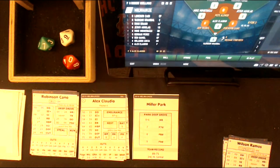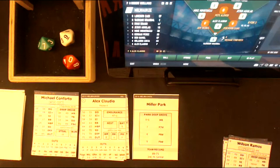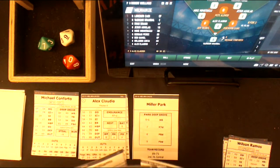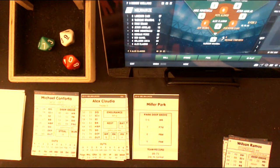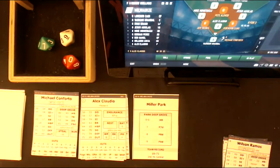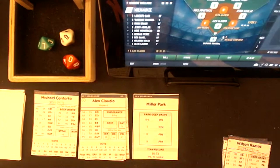Bases are loaded again for another lefty, Michael Conforto. But now Alex Claudio's pitched to too many batters, so we have to go into our bullpen again. I don't think we have any more lefty specialists at our disposal at this point. Let me go one more game to see if there's another lefty. They may not have any more lefties — but they definitely want a lefty to face Conforto. They don't want to let Claudio stay in because he's going to be hit with a negative modifier — he's going to be fatigued.